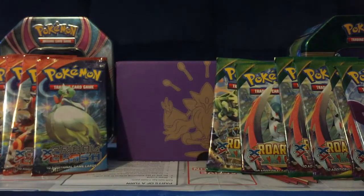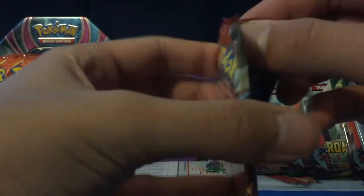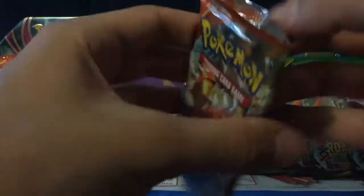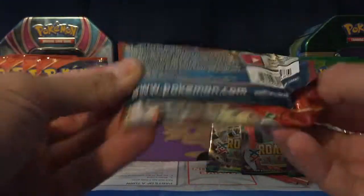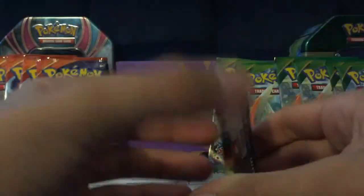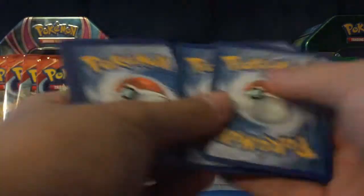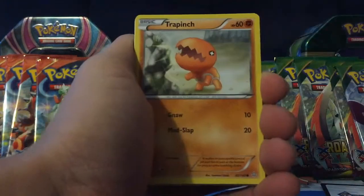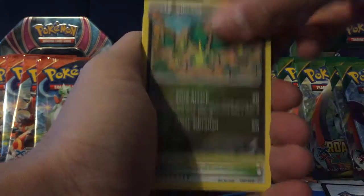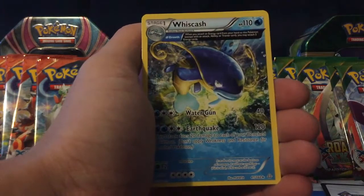Let's go onto a Primal Groudon pack. I still haven't gotten any good pulls yet, which is kinda sad, but hopefully it should shape up pretty soon here. We have a Corphish, Sirskit, Vibrava, Shrine of Memories, Lantern, Walry in Reverse which is a rare, and a Wishcast regular rare.